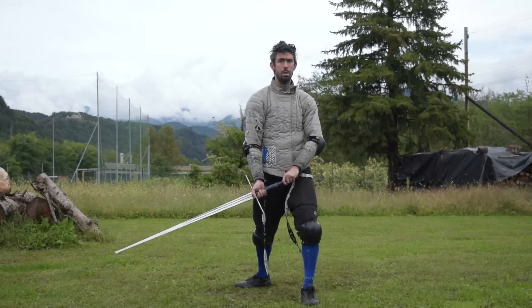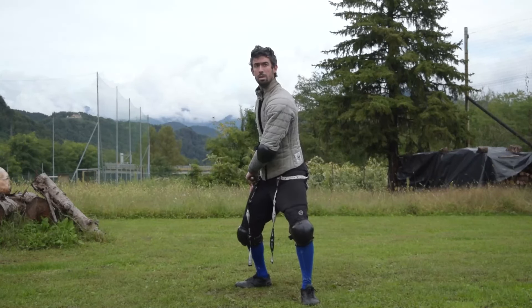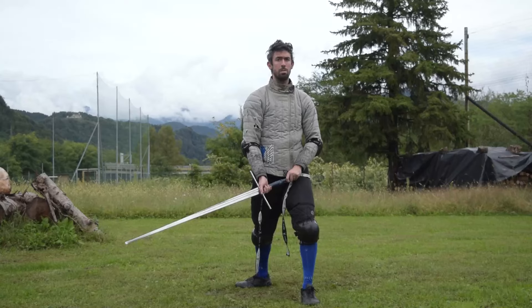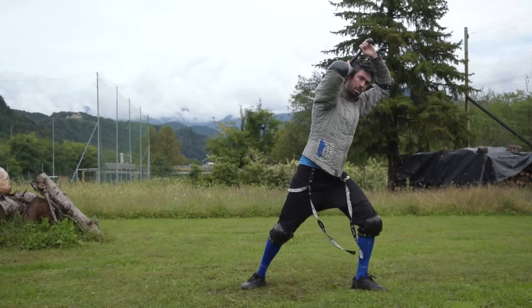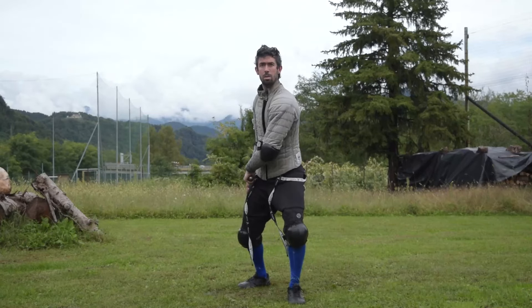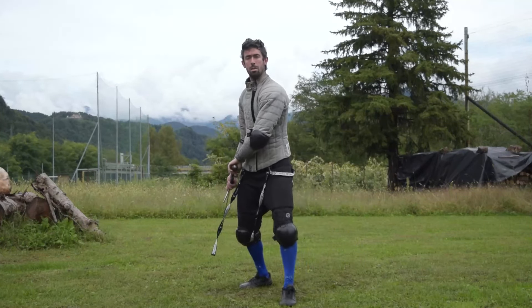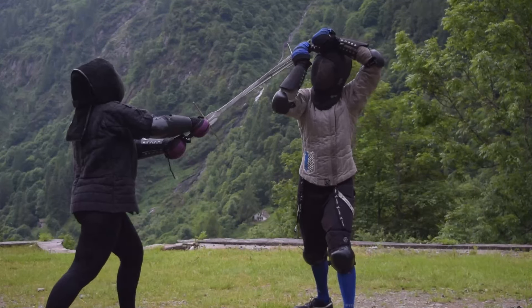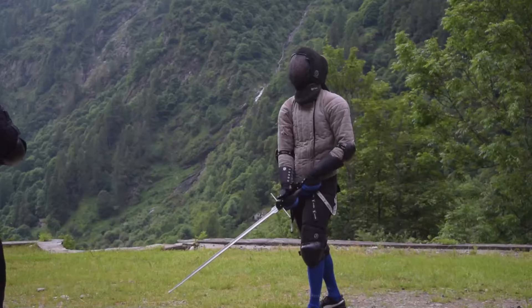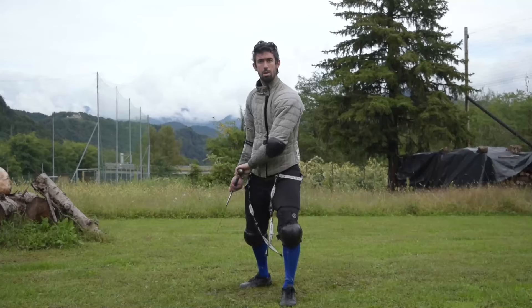The first transition is from Cauda Longa to Porta di Ferro, which is pretty easy because these guards, as we have seen, are pretty similar in nature. Then we have from Cauda Longa to Posta di Donaltera. Posta di Donaltera is easy to reach from Cauda Longa, as well as it is easy to reach from Porta di Ferro. We have already seen this transition, which is extremely useful to parry Roversi Fendenti and Roversi Mezzani.